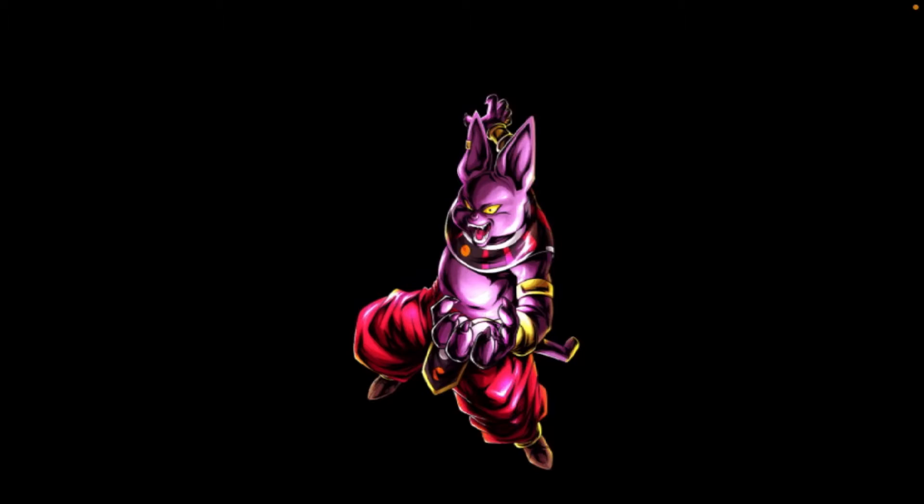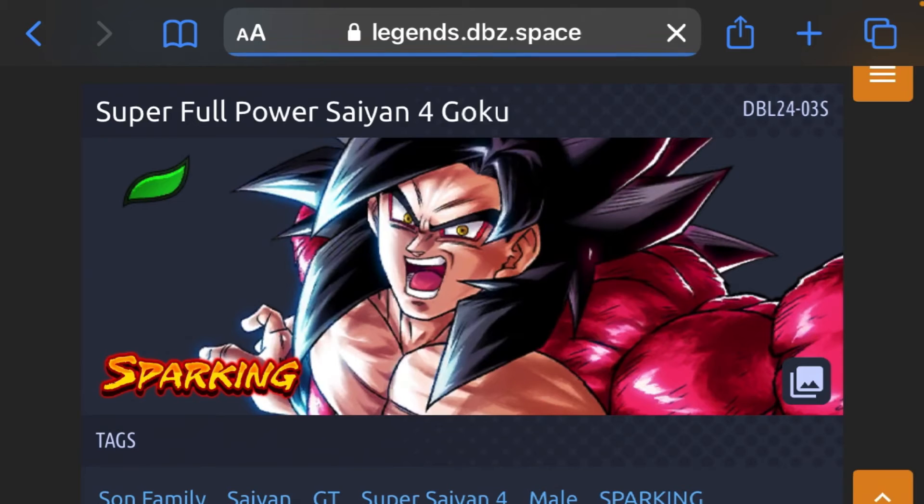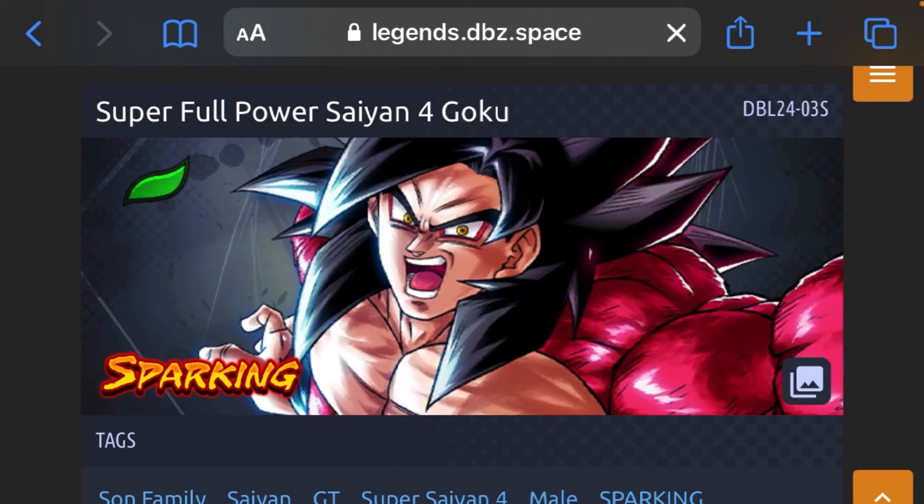So I'm thinking it's going to be a duo assist — Caulifla and Kale — because I've talked about this before in the thumbnail. Two females, so it's probably a duo assist. I also think DBL-28 includes Bogamo, so I'm not fully sure on this theory, but mainly I'm thinking Super Saiyan 4 Goku is getting a Zenkai.